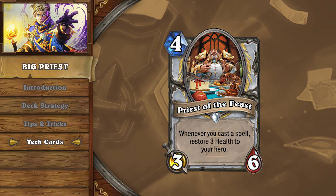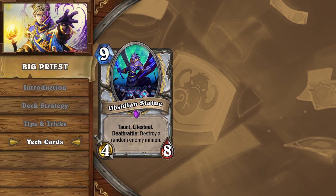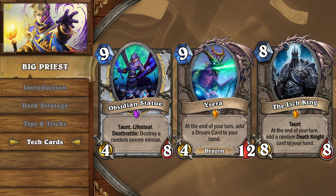At worst, Priest of the Feast will act as a soft taunt for aggro decks to trade into, due to the threat of pairing AoE with healing. In a control meta, Free From Amber and Forbidden Shaping apply pressure against even the greediest of control decks. Accessing more Obsidian Statues or resource generating minions such as Ysera and the Lich King can provide greater pressure, closing out the game sooner.